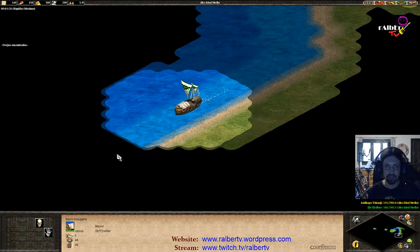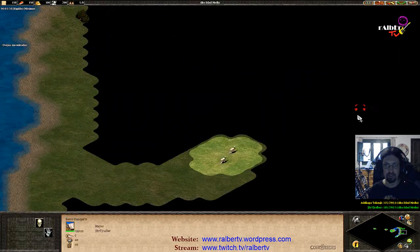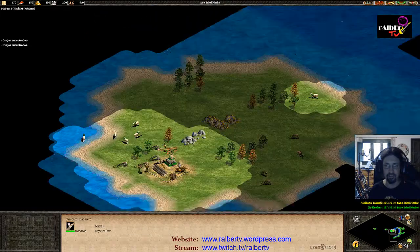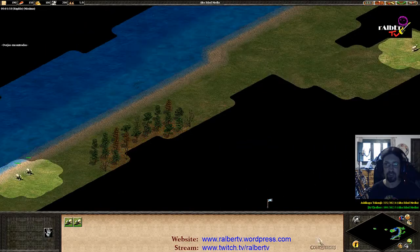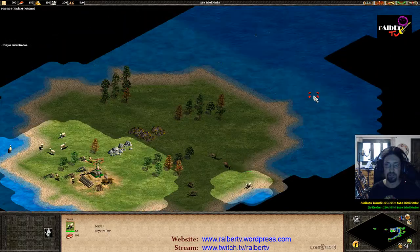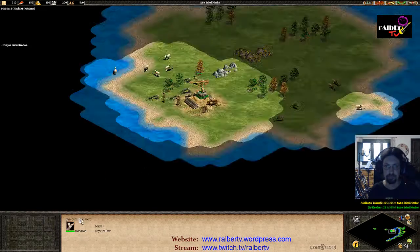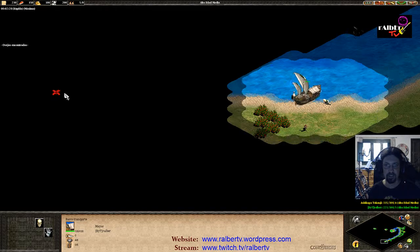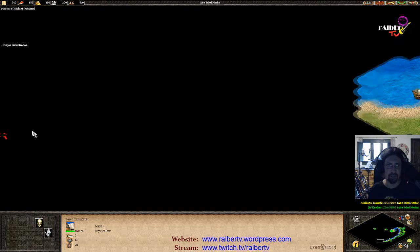If you find a very good spot you can land there, but usually it's safer to rush to build the TC on the big island since it has guaranteed food resources. You need deer and some kind of shore fish. That's what I am trying to secure here. I think I'm going to place the TC here so I can get access to these two shore fish, the wood, and have the deer somewhat close.